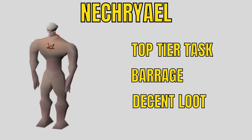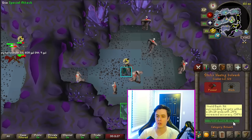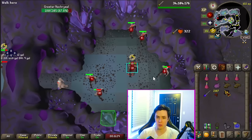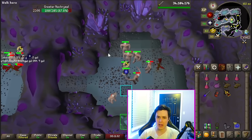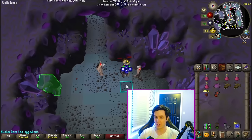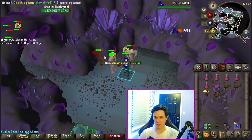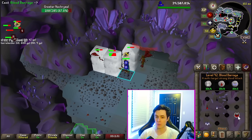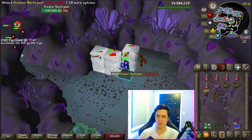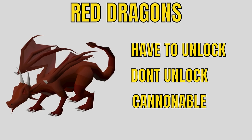Nechryaels are one of the best tasks in the game for experience. You're going to want to be barraging these in the Catacombs of Kourend, and they give you enough rune drops to almost make up for your rune cost. Since it's such a small room, the Bulwark is really good to get them all on you — use the special attack and also use steel darts to aggro stragglers. Then stack them by running through them like with Dust Devils, and barrage them. Beware the death spawns do chip damage over time, which is why you should bring Blood Barrage — one cast should heal you almost all the way to full since they have so much HP for you to heal off of.